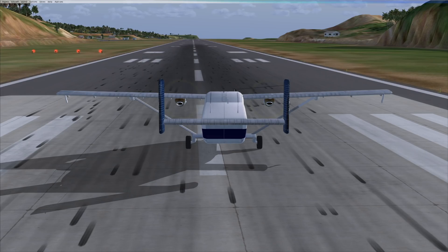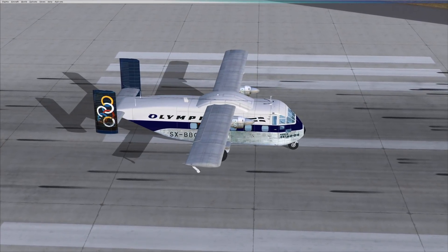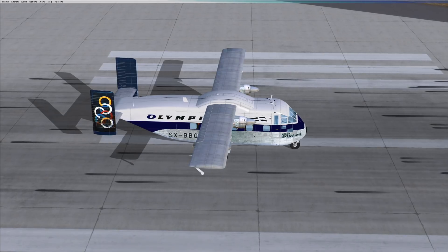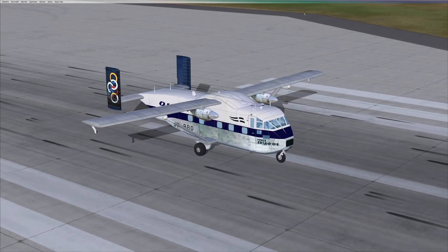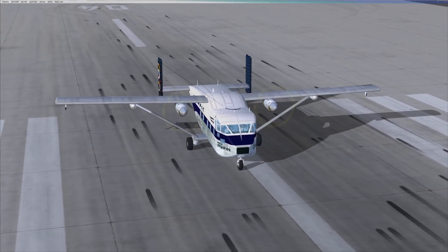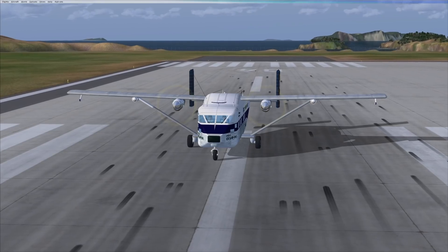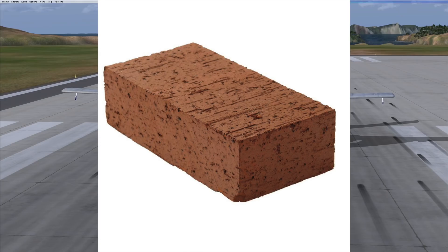Hey guys, welcome back to another Swiss Under One video. Today we are back in FSX to talk about quite a special plane — the Sky Van. The Sky Van is very much known for being pretty much the ugliest plane in service. It just looks like it has the aerodynamics of a Mercedes G-Class or a brick.